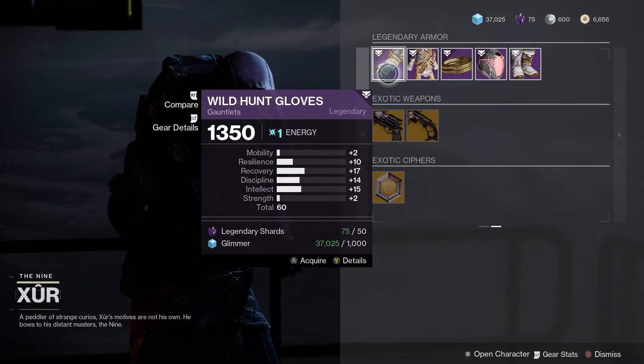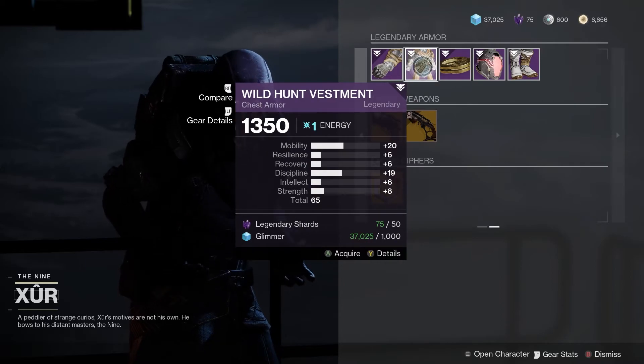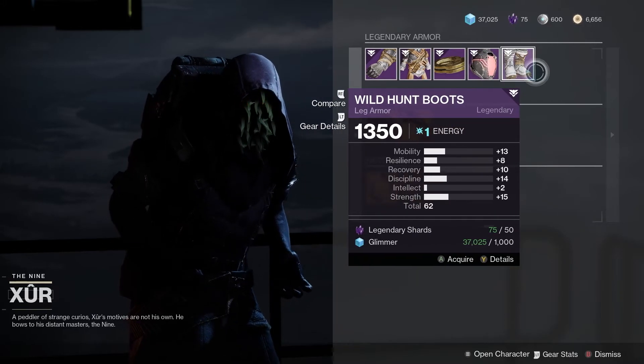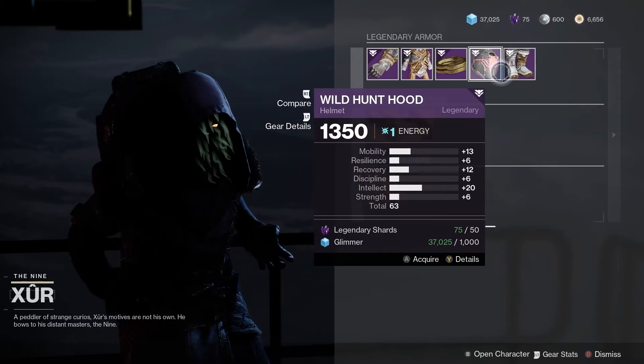Checking out the armor — we've got the Wild Hunt set. I'm on my Warlock here. For the gloves we've got 60, the chest is 65 which is a really, really good base stat. Wild Hunt Hood comes in at 63, and for the boots we've got 62. Pretty good stats for the Warlock this week.